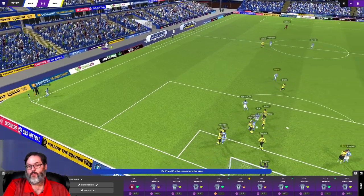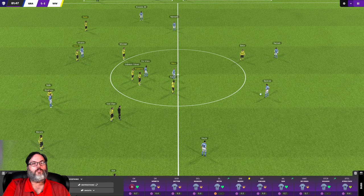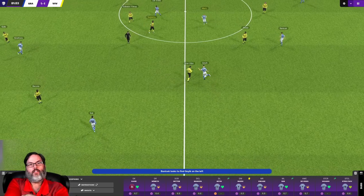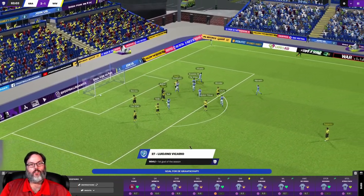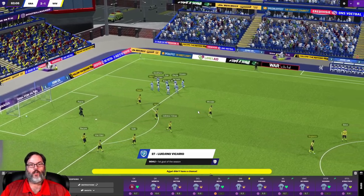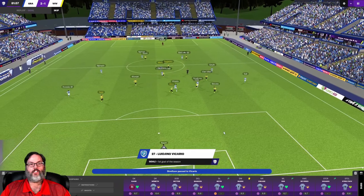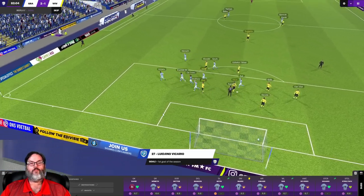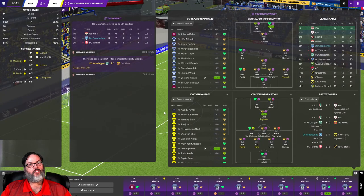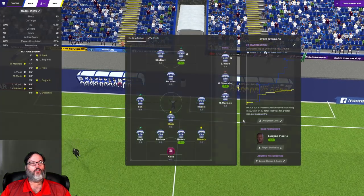Maybe we chalk that off to Vacario's inexperience. A nice header by Netev, but again right at the keeper. Then — he just nutmegged his player and dinked the keeper! Lodino Vacario, his first goal for the club. What a goal! And we have picked up three points potentially. Stretoslav with a nice one-touch — oh man, the defender got nutmegged and then the keeper got dinked. Vacario is impressing the hell out of me. We already made three subs so I can't pull Quazy off. Five minutes of stoppage time — don't give it up. And we hold on for the 2-1 victory!